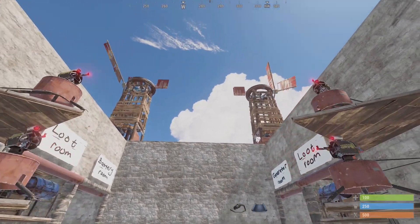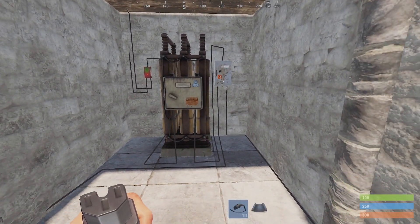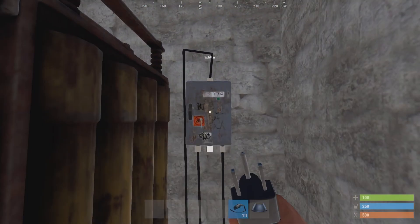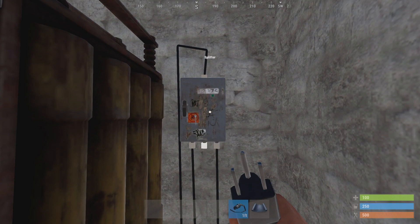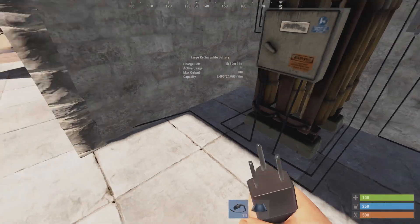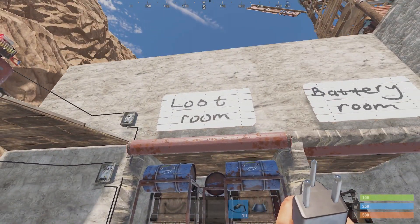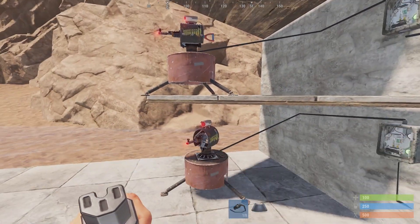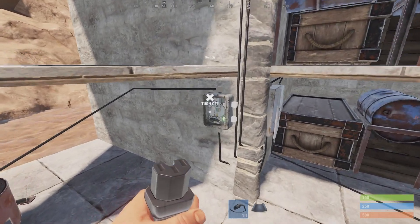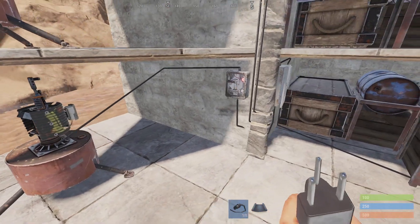Now I'm gonna show you how to build this monstrosity. We have a basic setup here where two wind turbines are feeding into a battery, and the output is going to a splitter. The thing with splitters is if there are only two outputs connected, the splitter divides the power by half and not by a third. The first half of the power is going to our switch and splitter inside a loot room, and the splitter goes to three switches and then to three turrets. The reason we use switches is because you need to be able to turn the turrets off to stock up with more ammo.